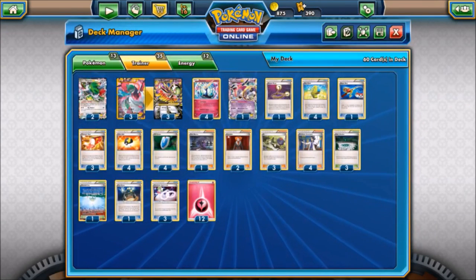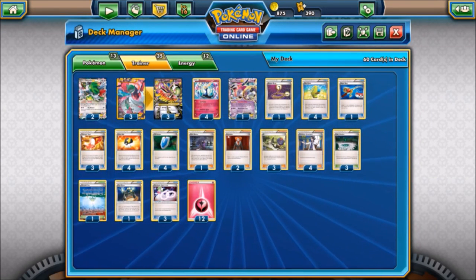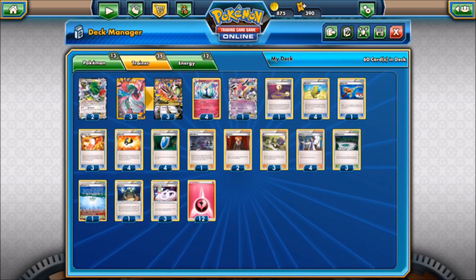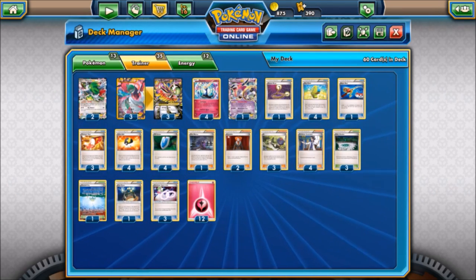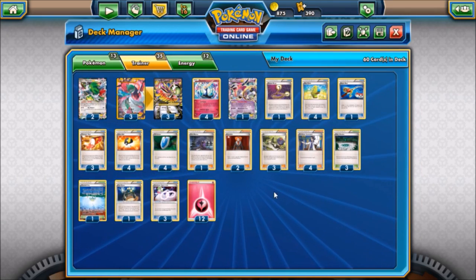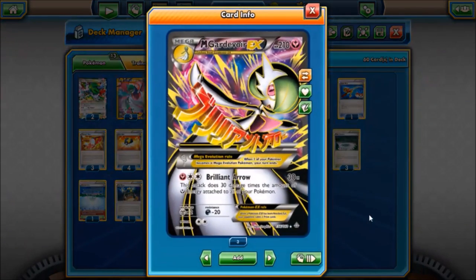What's up YouTube, it's Heretic here and welcome back. I realize it has been a little more than a day - it's actually been an entire week - but today we are finally taking a look at the old Mega Gardevoir deck. This is the OHKO variety of Mega Gardevoir with Brilliant Arrow. Some of you guys might remember this from the Primal Clash set or its reprint in Generations in the Radiant Collection.